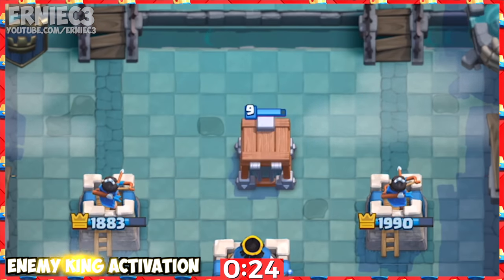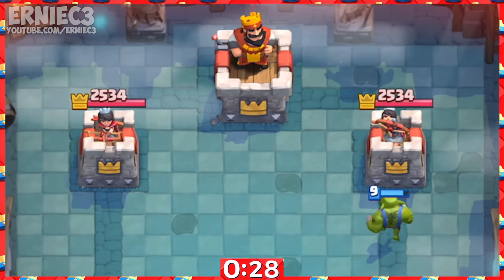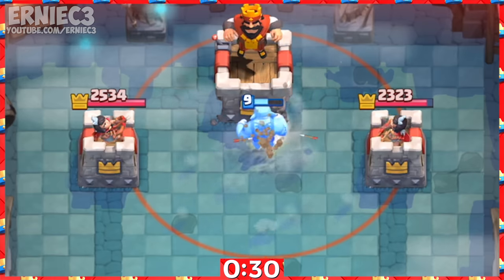Number 12. Beware of using your Goblin Cage when the enemy isn't threatening you. They could ignore the Goblin Cage and allow the Goblin Brawler to reach their tower so they can tornado it.